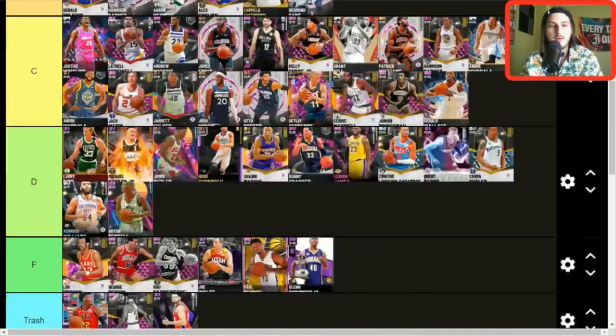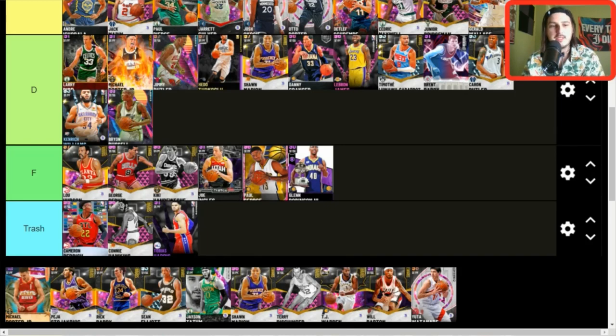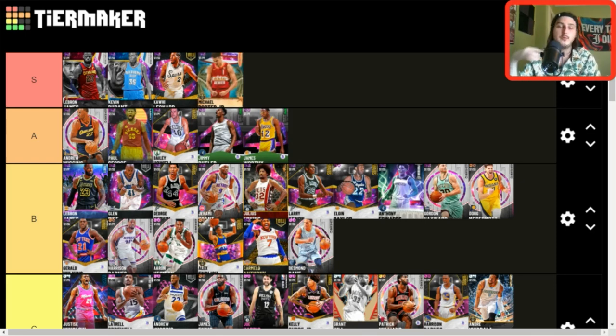Paul Pierce — C tier, he's bad. Jack Morin over him, C makes sense. Michael Porter Jr. — the dark matter one — I honestly think it's S tier. I truly believe this card deserves S tier. I hate this card so much: he's a gatekeeper to Bowl Bowl, which is annoying, but he is literally a god. This card is so good. S tier — he's better than all the A tier guys, no question.